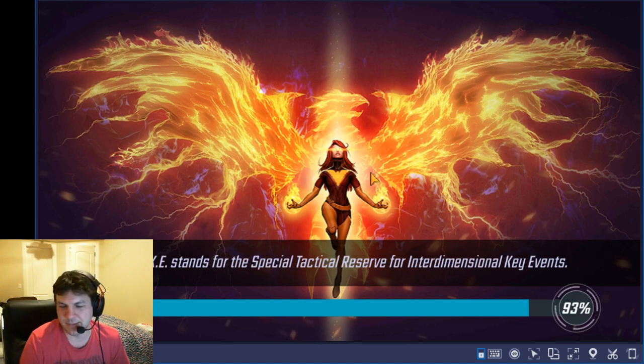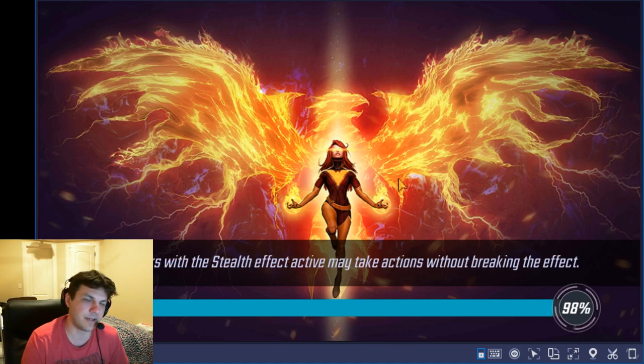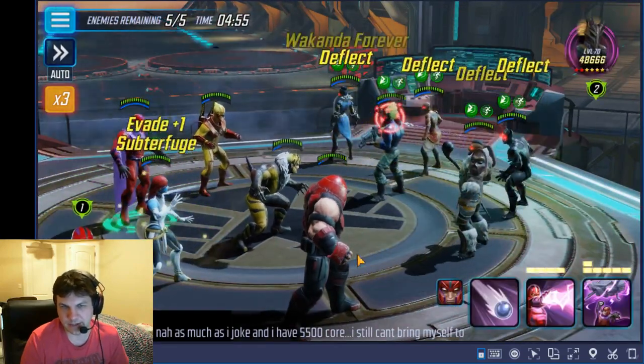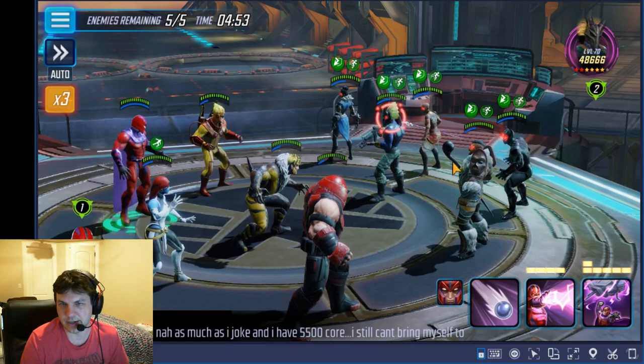It's only a slight power difference of like 10k or so, not a huge difference. But my Sabretooth is still a bit underpowered. I need to work on him a little bit more, get him up to about 40k, so he's more in line with the rest of the team. Because Magneto and Juggernaut are very high compared to the rest.